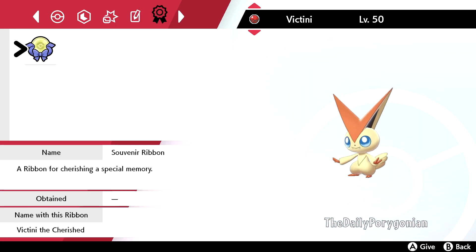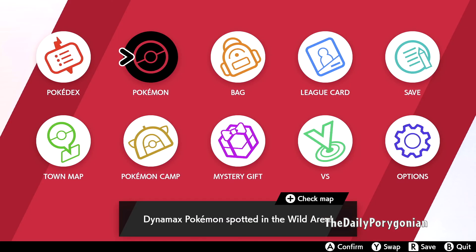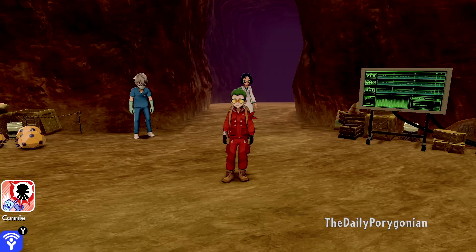It also comes with the Souvenir Ribbon — a ribbon for cherishing a special memory. If you activate it, it will actually show when you throw it out in battle: Victini the Cherish. So that is all, guys. Make sure to claim it while it is available. Make sure to subscribe and like, and I will see you guys in the next Pokemon video. Till then, bye!